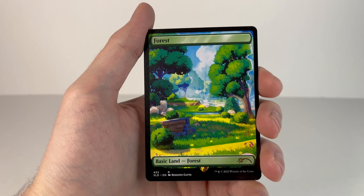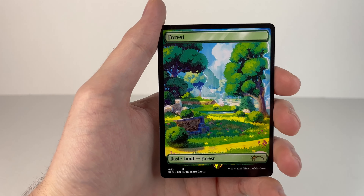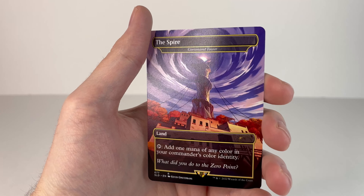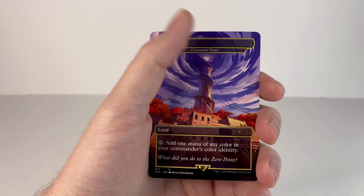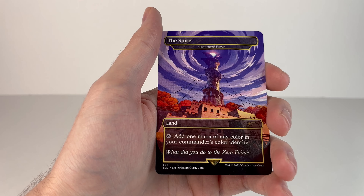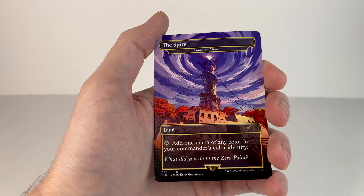Forest — oh yeah, on the sign there it says Weeping Woods, it's a Chapter 1 POI. And then lastly was the bonus one — it's the Spire from Chapter 2, Season 6, it's like formed and wrapped around the zero point. It actually says the card originally that this art was for was Command Tower: add 1 mana of any color in your commander's color identity. The flavor text says 'What did you do to the zero point?' — that's a Foundations quote to Jones. Cool, on to the regular set next.